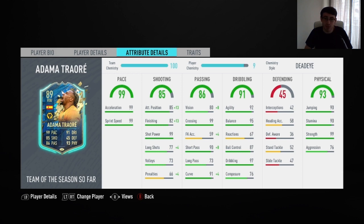He also has 4-star skill moves as well as a 3-star weak foot. Getting into his game stats, his main standout stats are his 99 shot power, his 95 balance, his 99 strength, and his 97 dribbling. I applied the Dynamic chemistry style to him and he has the 2 AI traits of speed dribbler and dives into tackles, plus the flair trait.